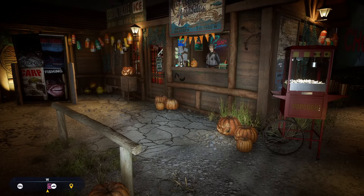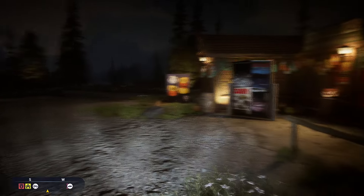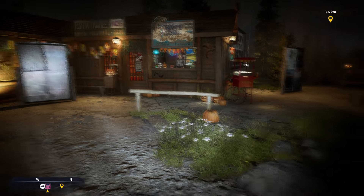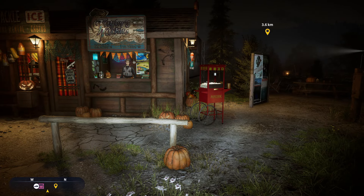Hello guys, kpishamino here with a new video for Call of the Wild: The Angler. Two hours ago they put the new Halloween event online, so it's not all new. We got once again the cosmetics, but we can now catch ghost fish, and it's in Golden Ridge Reserve.